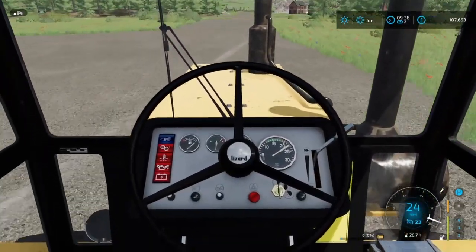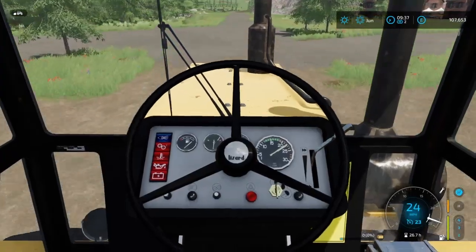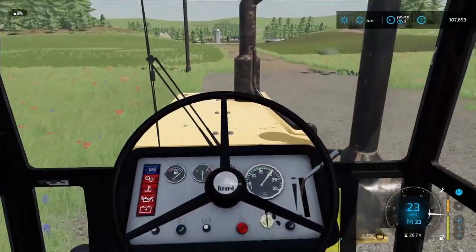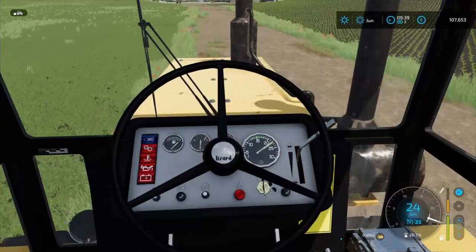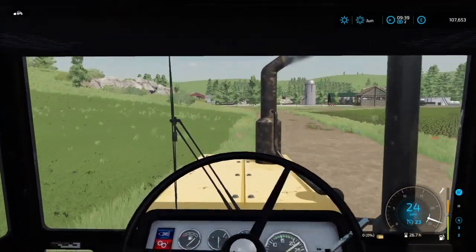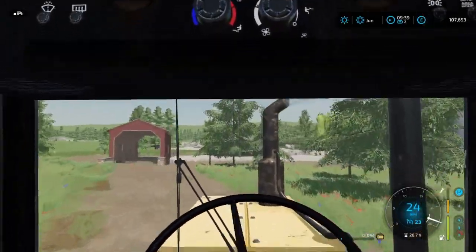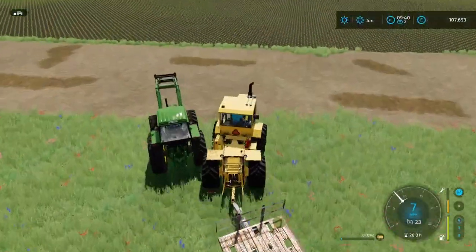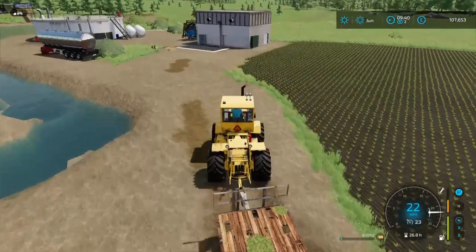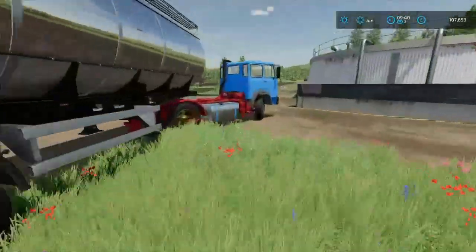That leaves me with two options, both good: A, buy a new plot of land, or B, build these two productions. Plus we do need to buy a new sprayer for the canola field. Is there anything good in the sales? Nothing significantly good. We do need to take this over here for the gold production, which requires another top-up of water.